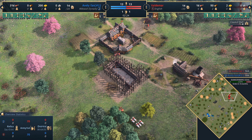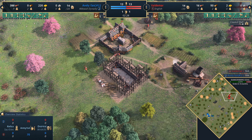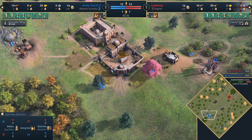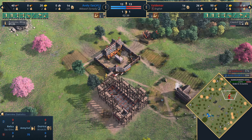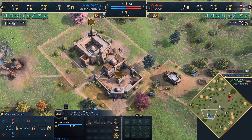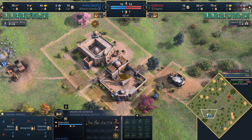Valdemar is going to opt for a council hall with a very quick uptime, probably reaching the next age at about four minutes with four villagers. He's going to get those longbows out quickly. It looks like he's also going to get a barracks nice and early for some spearmen most likely.